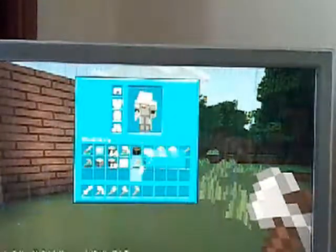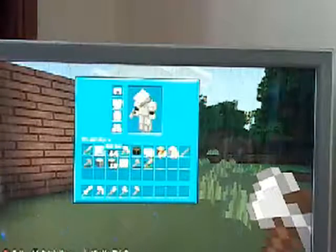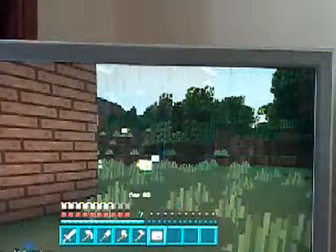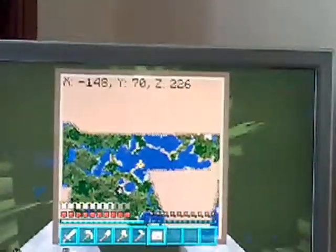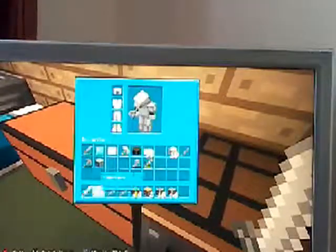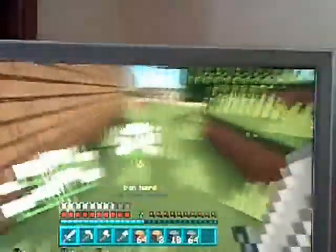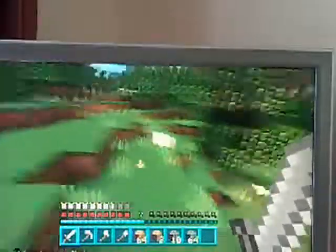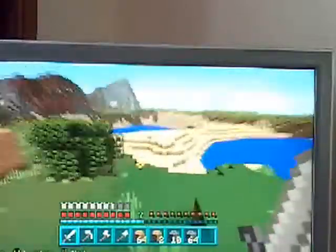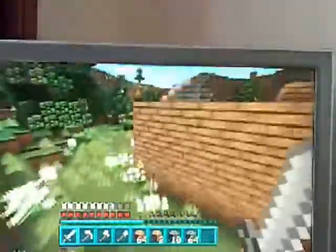I've got an emerald — could I find a village to trade with? I was just sorting out my inventory. I'm going to build something today and that's going to be a cobblestone generator. I don't really have enough lava for one though. I should have brought a bucket on my cave journey because there was lava down there.